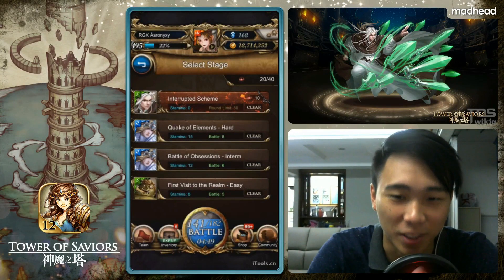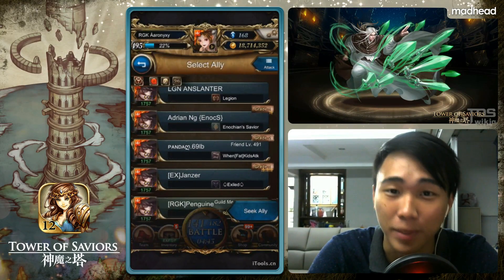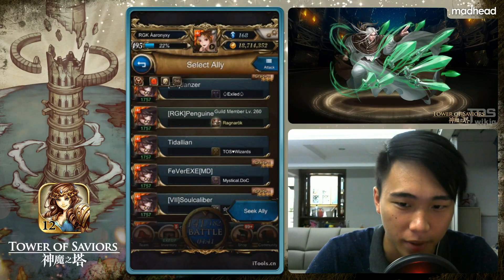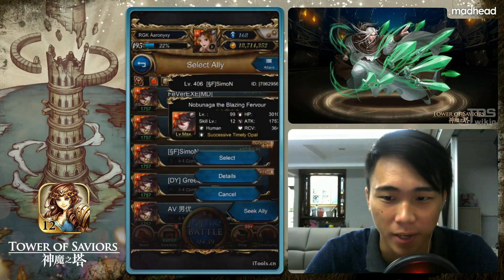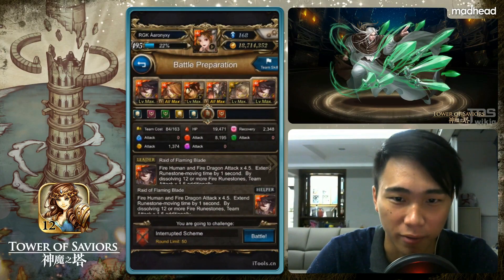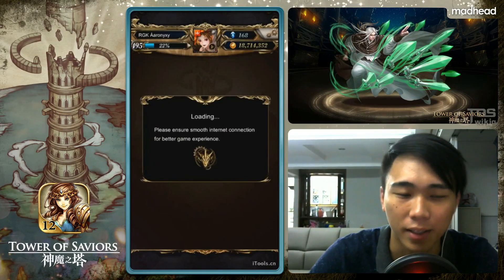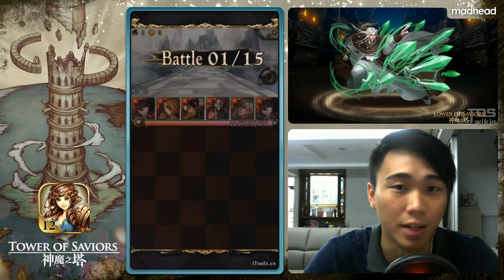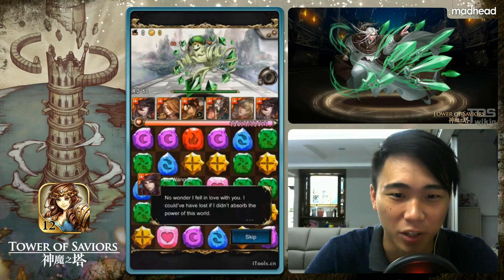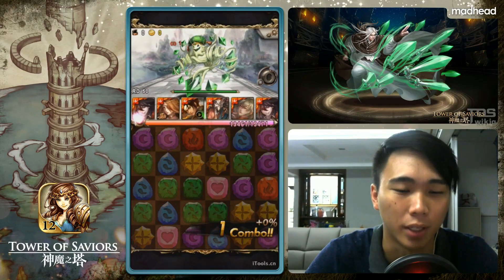Hey, welcome back for another TOS video. We're doing a throwback video today going back to Pili Puppet Extra - specifically the fire extra. We've gotten more new cards, so I find we're able to take down this extra slightly easier than last time. Here is my clear for the fire extra, and we're running a Nobunaga team with Kyo from King of Fighters inside.